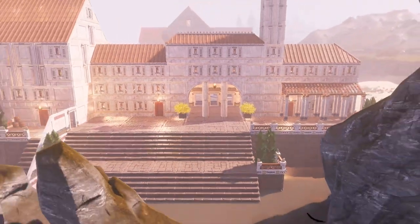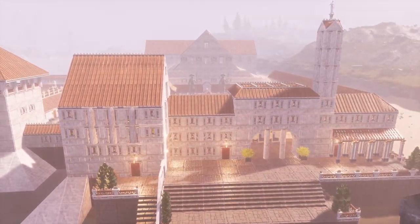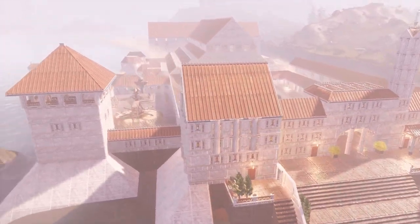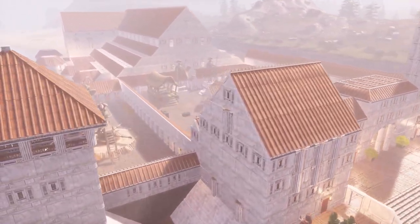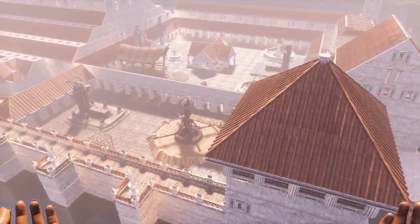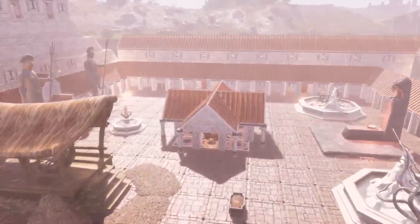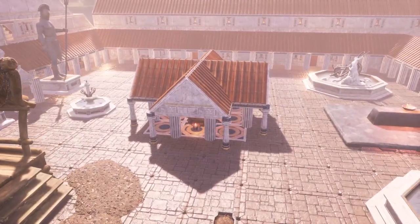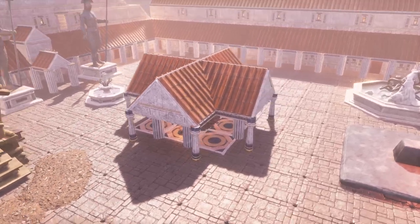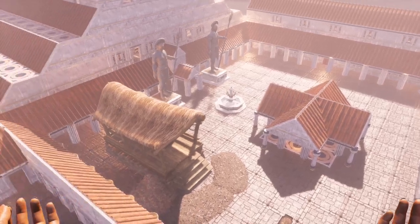Let's zoom out here real quick. This is what it looks like in Argosian. It is fully functional base. There are some things that you can take out, like the centerpiece here. If you want to take that out, you can put the map right there. It's about the biggest place for that.